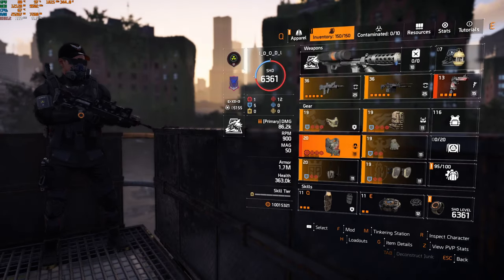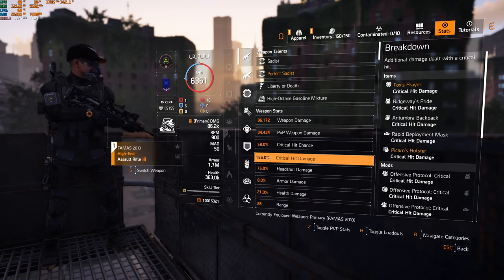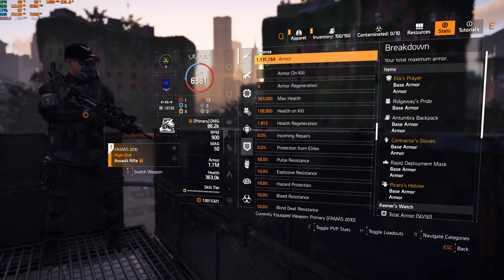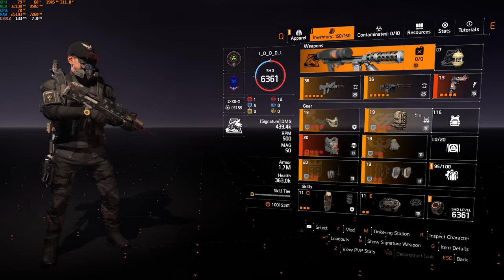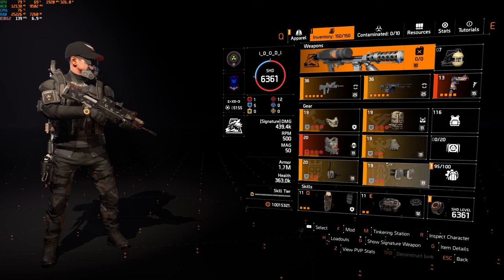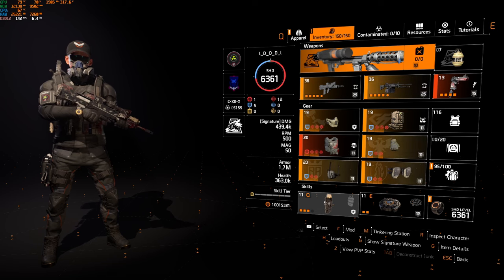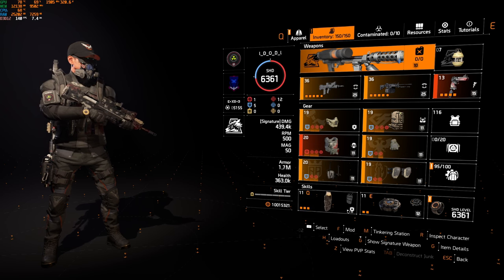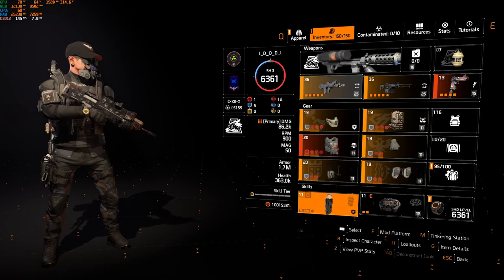The stats are 59% crit chance, 156% crit damage, headshot damage isn't too much of an issue. Overall armor is 1.731 million — I do need to get more armor on that, it can go up an extra percent. For skills, you can use whatever you want. I'm using a big shield because if I'm in a tricky situation being pushed, I can pop out the shield and hit them to get the Sadist procs going.